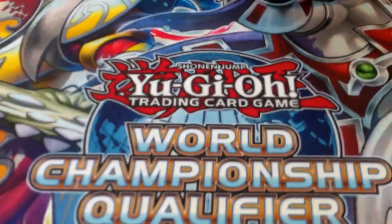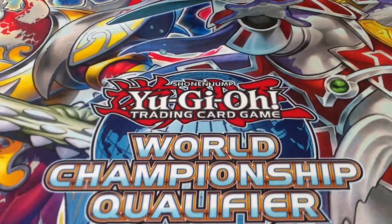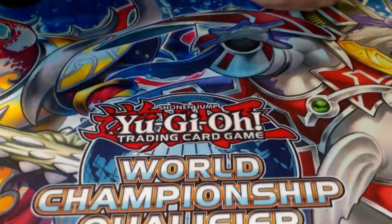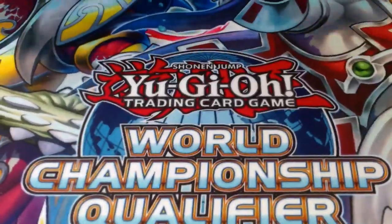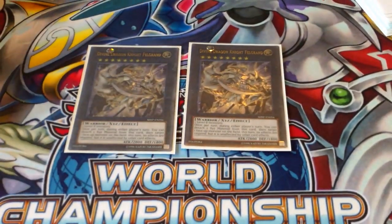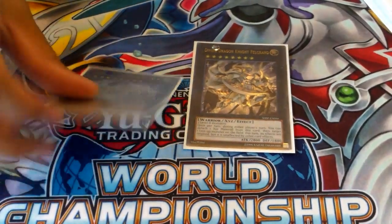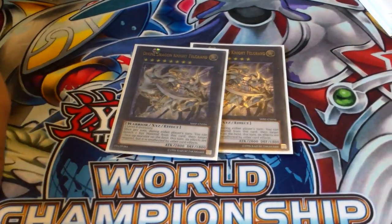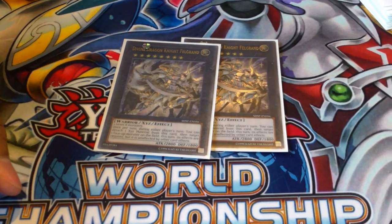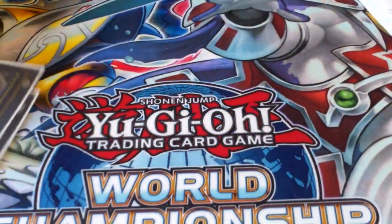Extra deck time — this is a 40-card deck. We've got two Felgrand. Too easy to make — even though I'm only playing two Hermitree, this card's really easy to get out first turn. A lot of decks have difficulty getting over Felgrand, let alone double Felgrand. You can Copy Plant like a Hermitree and make another one. Two Copy Plant and two Felgrand — it's good.